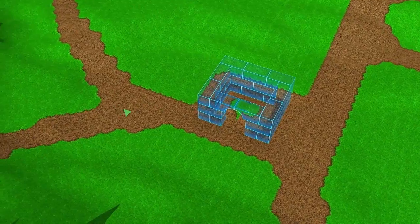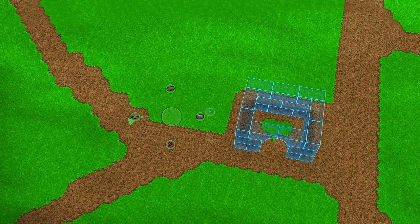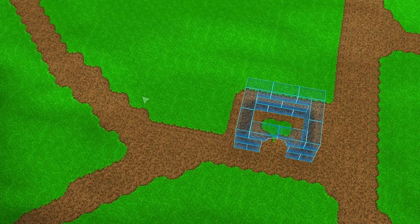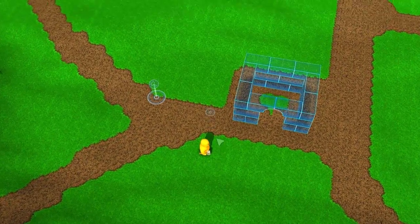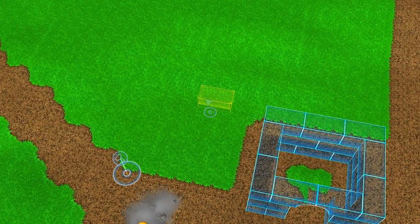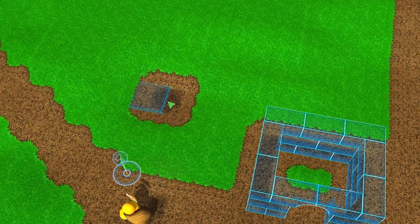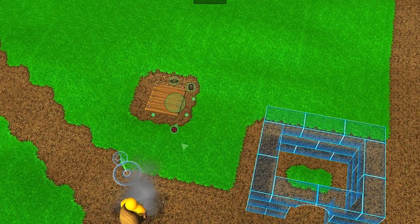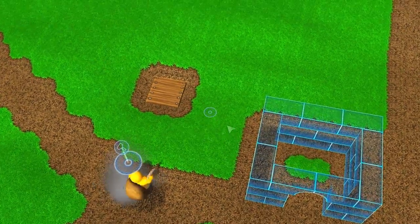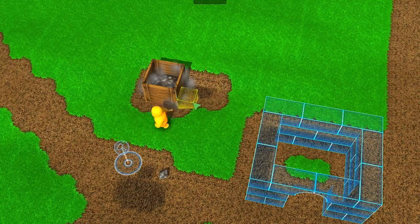Once we have a decent construction, we start designing a mining area, which is going to be used for gathering resources. Here it's shown in yellow and there's a small icon. We spawn a Bricktron and click on the icon, which means the Bricktron can now start focusing on mining there. Next up, we want to put a couple of stockpiles, which will transform into crates and eventually into stone blocks, as you will see very soon.